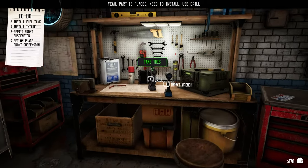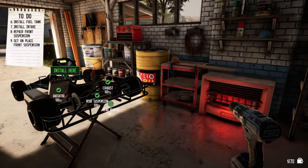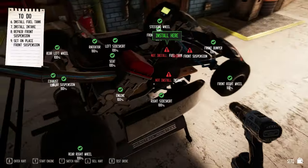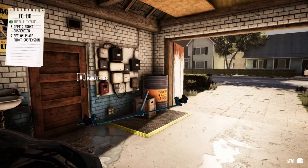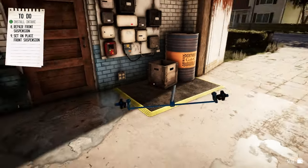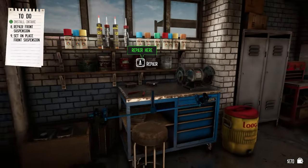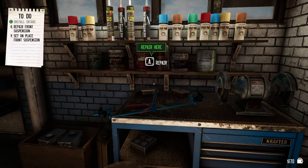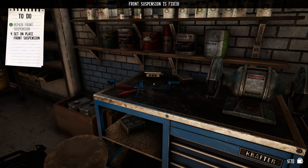Part is placed — need to install, use the drill. So I added fuel to my fuel tank and it wasn't even installed — that's not very good. My front suspension is also broken, but I can repair it here at the workbench. I just throw it there and it fixes automatically. Well, that's kind of nice. I wish I had a workstation where I could just throw something and get it fixed.